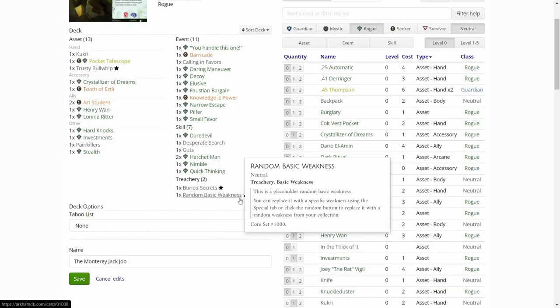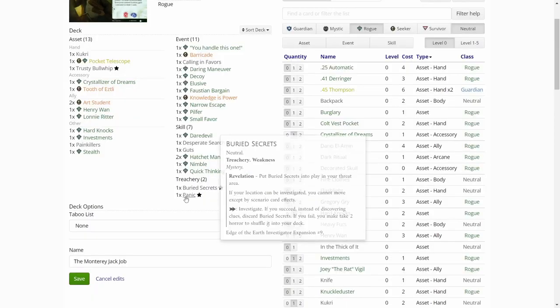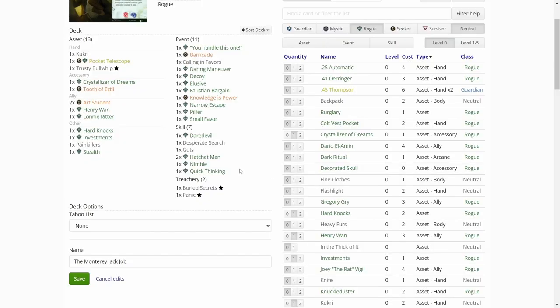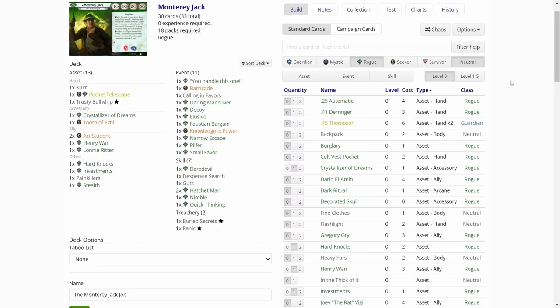The random weakness is Panic. This is a newer card from the Edge of the Earth. It's a neutral madness: play Panic in your threat area. Panic can be healed as if it were a single point of horror on you — if it is healed, discard it. Forced: after you take a play, engage, or resource action, you cannot take any of those types of actions for the remainder of the turn. We don't have any way to heal the horror, so that is a problem. But it is what it is — that is the deck and we have to do our best with that.